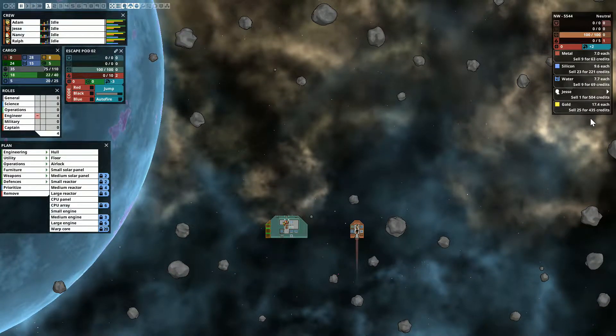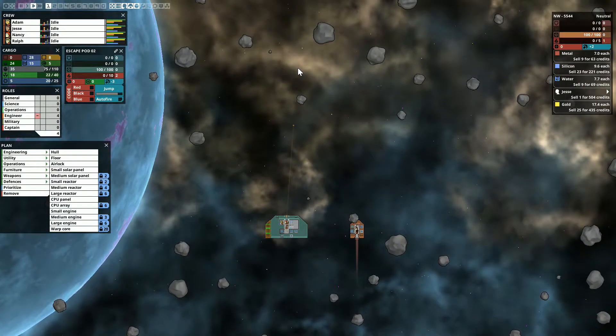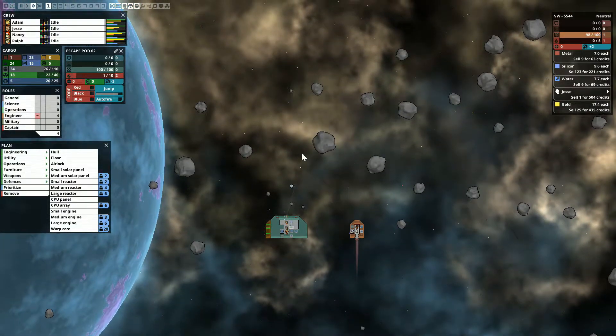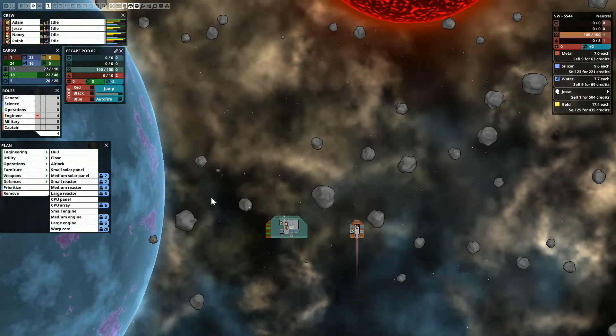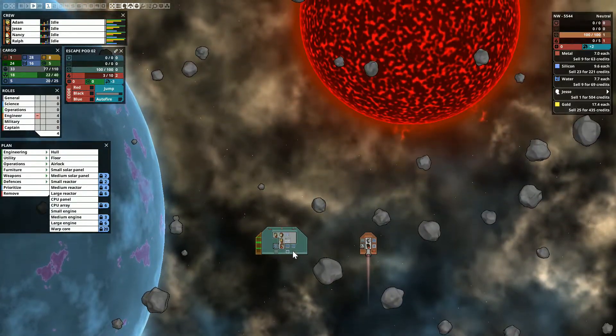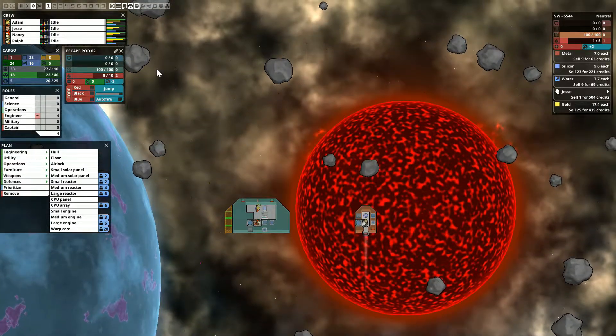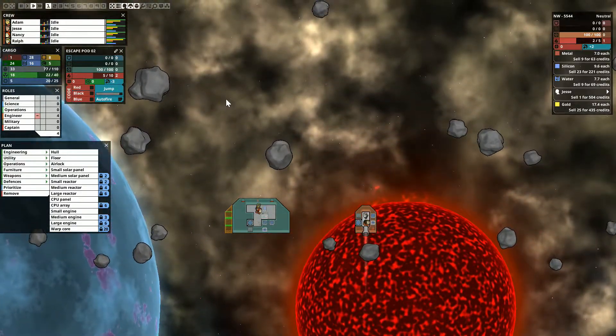Gold — sell 25 for 435 coins, we do not have 25 gold. Sell nine metal for 63, we don't have nine. Sell 23 silicone for 221 — we have that much silicone, but I'd rather hang on to it right now. Give me that metal. Not a star! Okay, we're gonna turn off our laser right now because that sun is going to cook us. See how it's kind of holding it down — if we had the laser going it would not do that.